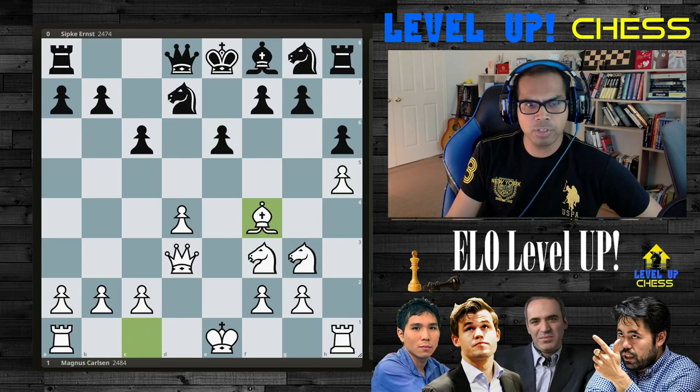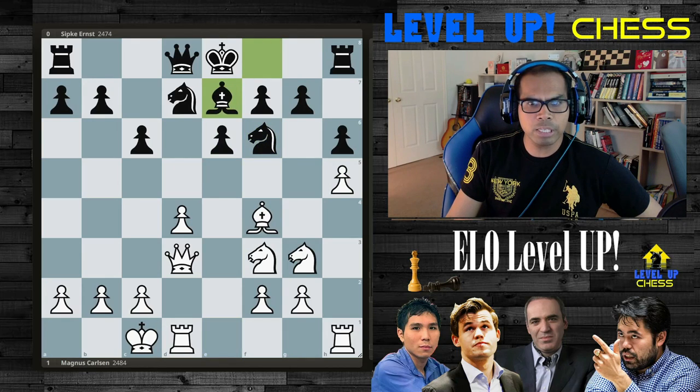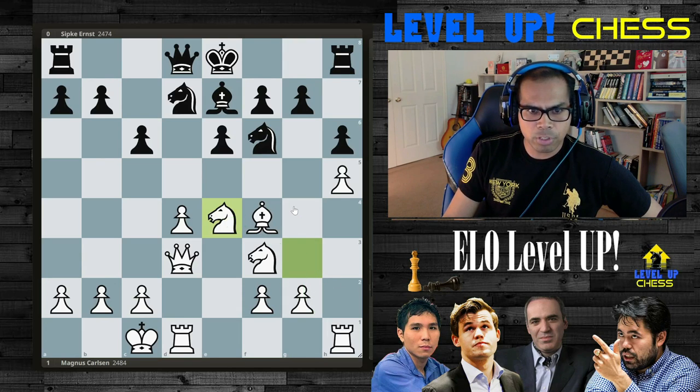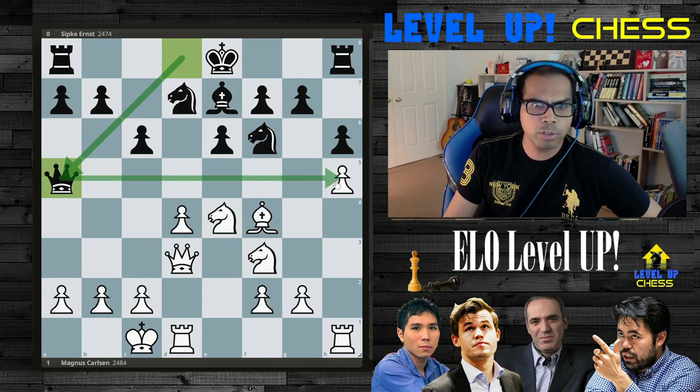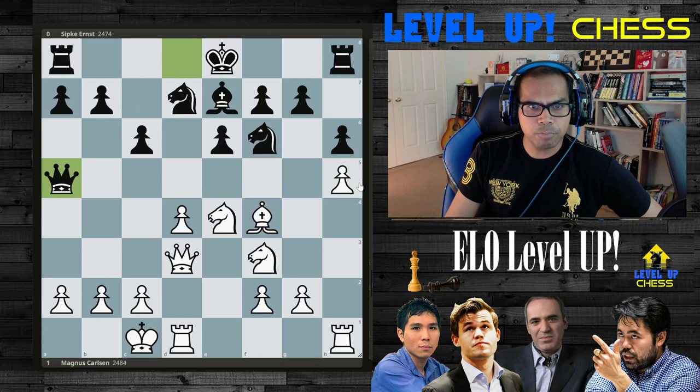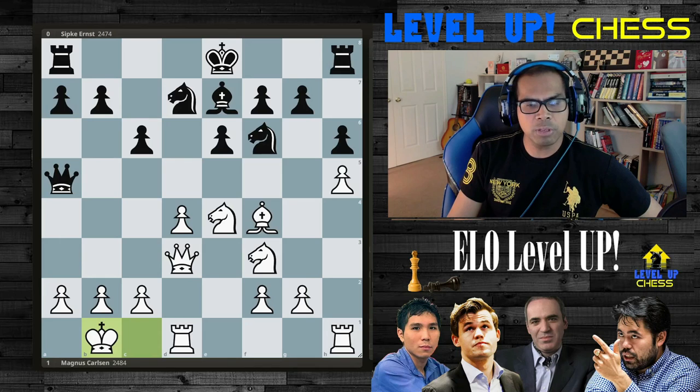Bishop to f4, developing the bishop. Knight to f6. Castle long by Carlsen. Bishop to e7 by the opponent. Pretty equal game. Knight to e4 by Carlsen, putting the knight in the middle — if their pawn pushes here, there's no knight obstructing it. Queen to a5, developing the queen to the 5th rank. You'll notice none of them move their queen by move 2, which is very beginner-like. We're threatening a1, so king to b1. Castle kingside by black.